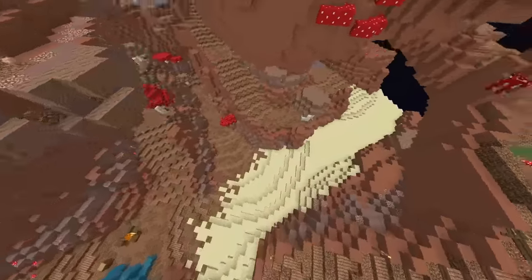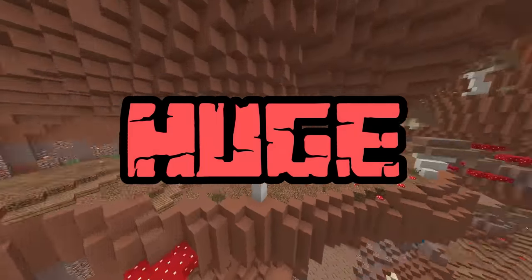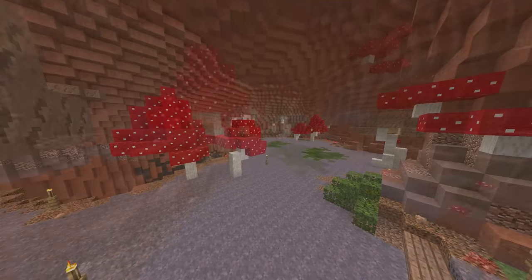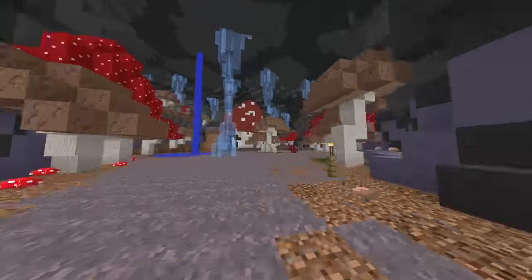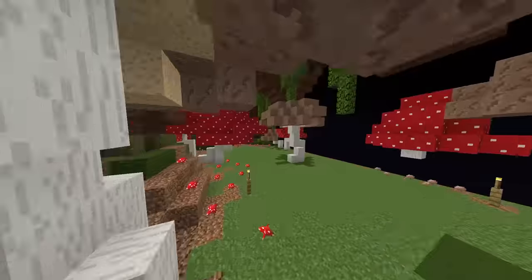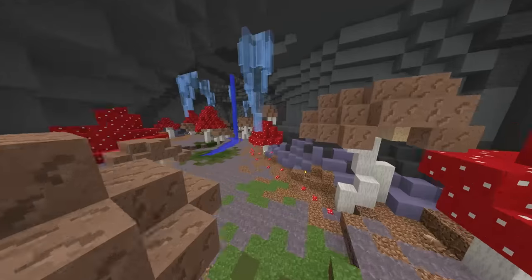Mushroom Gorge is probably the worst one because this location is huge, and even if you think you've been everywhere and feel like your mob doesn't exist, it's probably just hiding in some weird spot like here. Lastly, Glowing Mushroom Cave and Overgrown Mushroom Cave are easy, but stick to the rule: if you can't find your mob for over a minute, just swap the lobby.